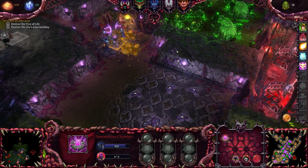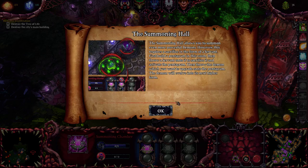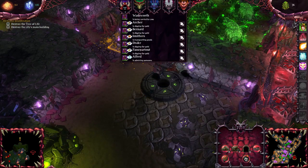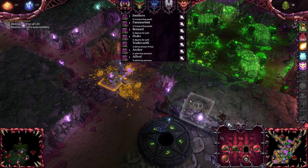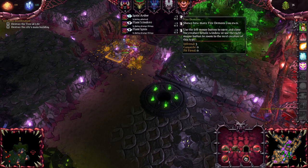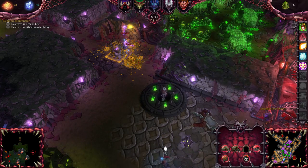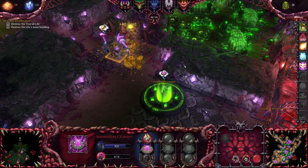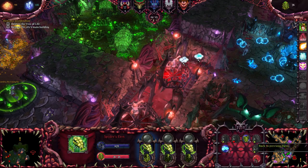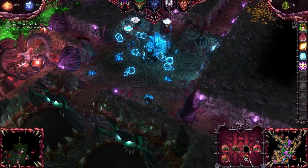We need to build a pentagram, which requires a lot of gold, but it's just a two by two building. Now I can demonstrate the difficult process of upgrading a demon. First we sacrifice a servant, the portal becomes active, and now I drop a demon on it to upgrade it. Upgrading takes quite a while — there is an upgrade you can get to make it faster, but I don't think I have access to that yet, so your mileage may vary.